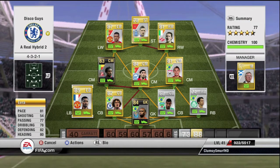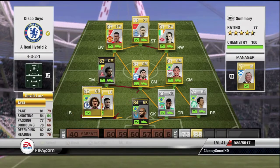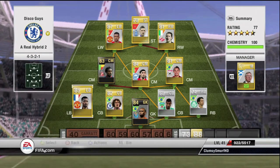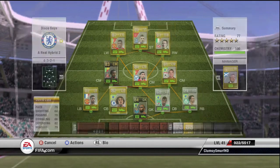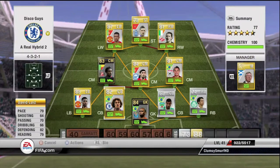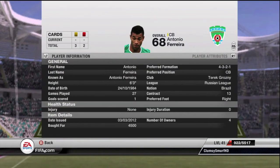Evra is really good — 4 star skills, decent stats, cost 4k. Then we've got David Luiz — a really good defender, really fast, and I only paid 3.8k for him. Then we've got Antonio Ferreira.